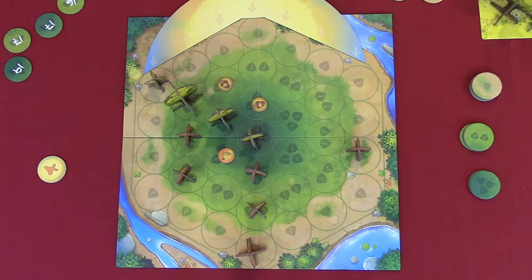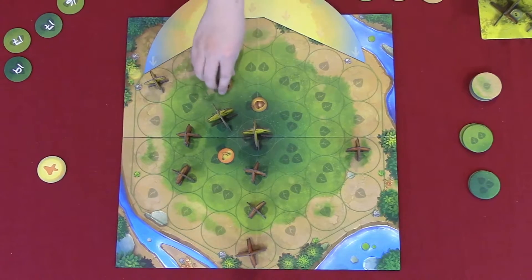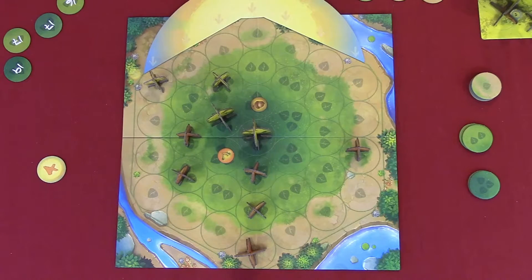Now it's Jordan's turn. I'm gonna use four to harvest the big tree on a three-point space, so I get thirteen points. Then spend two to make that small tree into a medium tree, and spend one more to grow from a seed to a small tree.